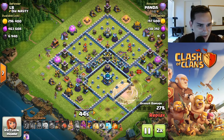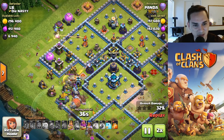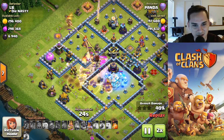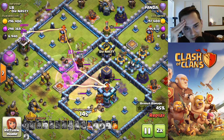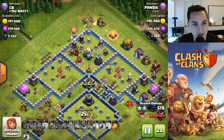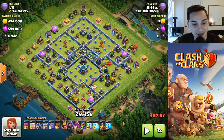Was that a rage spell and a heal spell dropped right on top of the queen? Mass hogs coming in — he's probably just gonna blimp the town hall. Warden blimp — actually doesn't even use the warden. Rage the hog riders — nothing to take out the defensive clan castle. Doesn't even use his poison. The Royal Champion ability saved him. Doesn't even use the poison — poisons are overrated anyway.